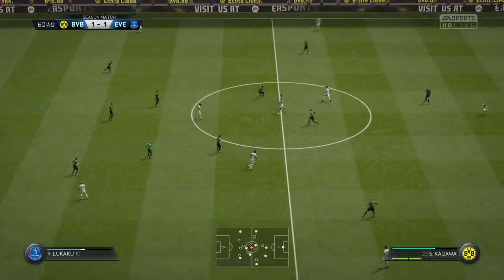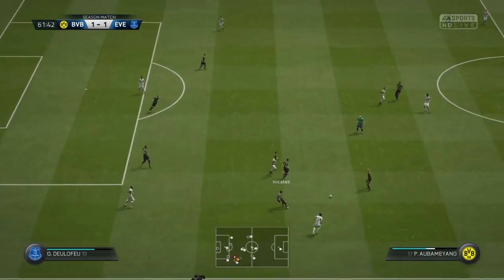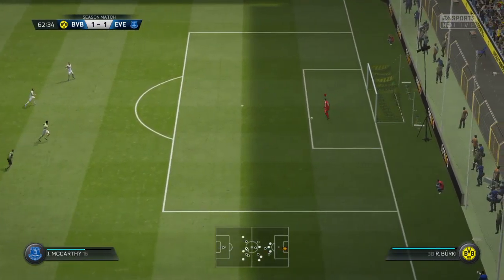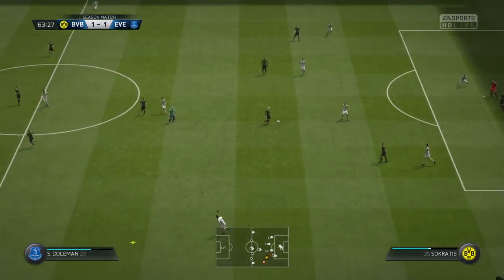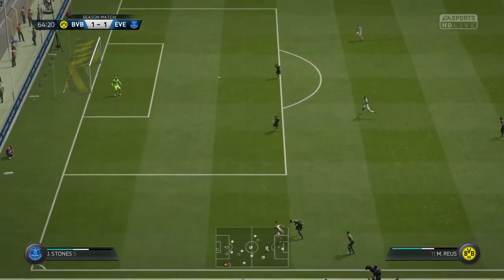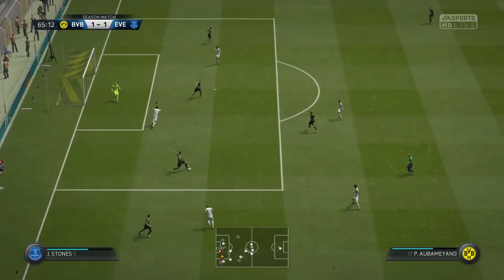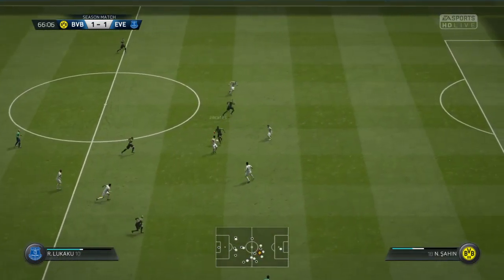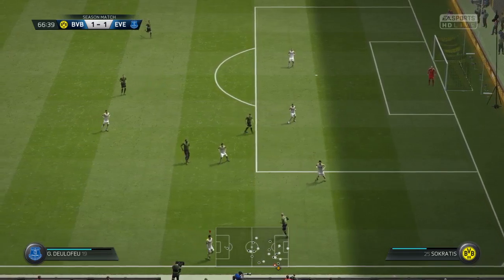It's Kagawa — Aubameyang — quick tempo to the passing, the opposition can't get near them. Everton come away with the ball. Hummels — nice return pass. Reus — how wide! They were in a good position until that defender acted very promptly and decisively. Well, he tried to find his man but he's only put the ball into touch.